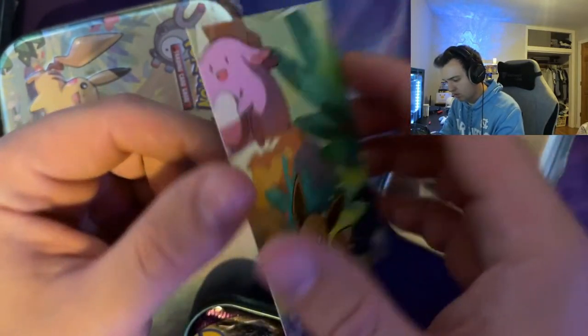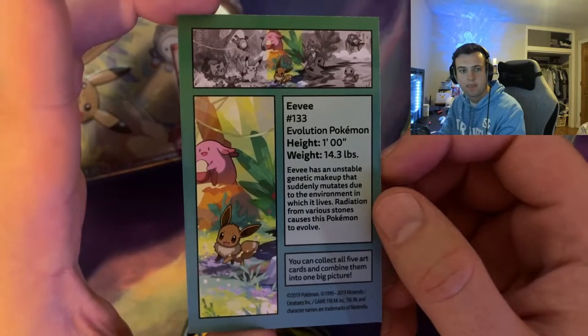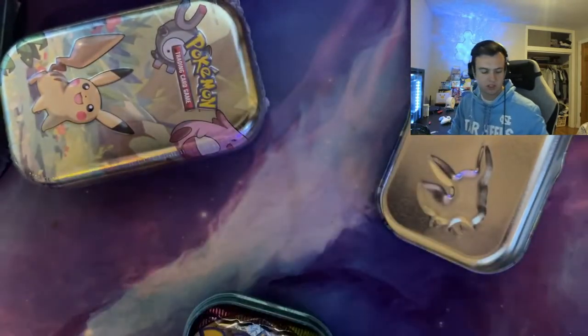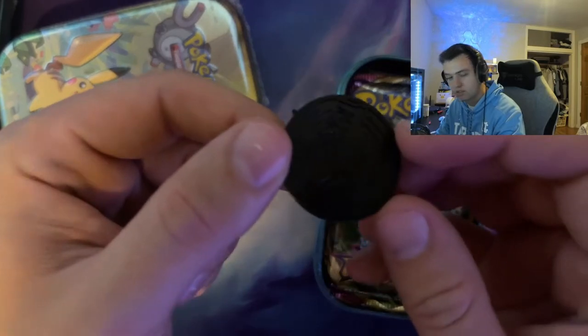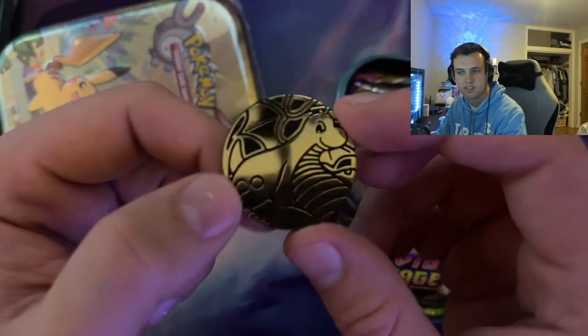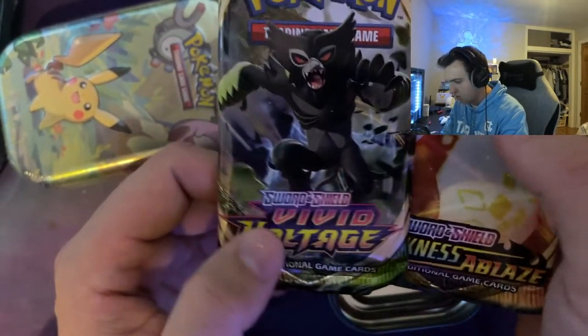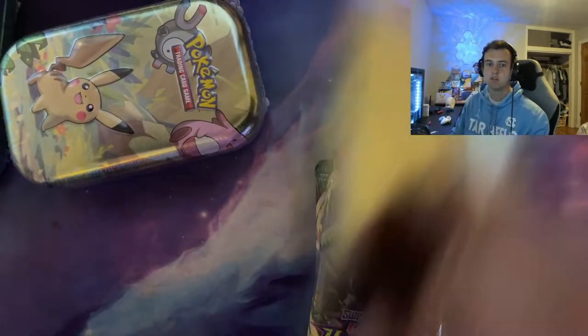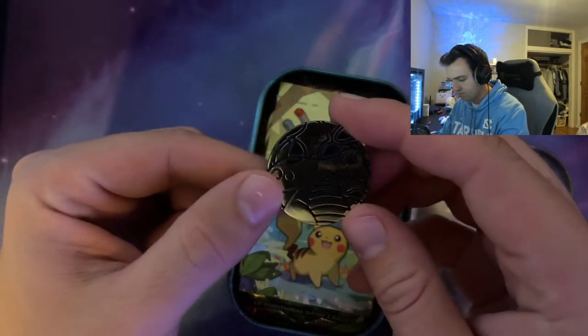I saw someone framed all the pictures from the celebrations tins and that actually looked really cool. Inside you get a coin — it's a plastic Dragonite coin. We get a Vivid Voltage and a Darkness Ablaze pack. I wonder if that's the same on all of them. Always fun to get it — I wonder if the coins may be different. Still a Dragonite coin — okay, so that's gonna be it for all of them.